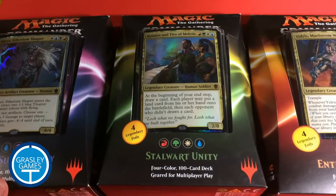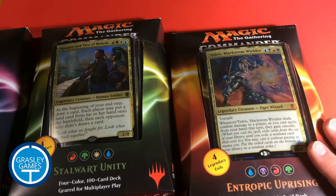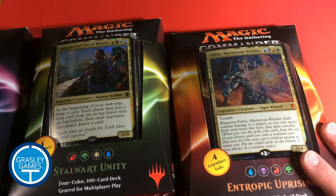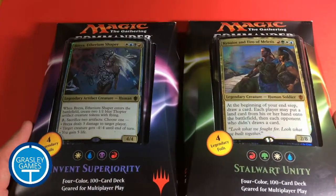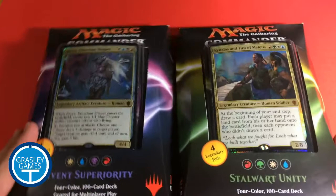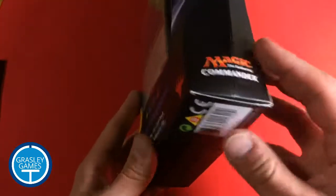I thought I'd open some of them for you today. I've got Idris Maelstrom Wanderer — or sorry, Maelstrom Wielder. I think I'm going to leave that one for another time, but I'm going to open one of these two right now and read through every card in the box. Eeny meeny miny, let's do Brea this time around.